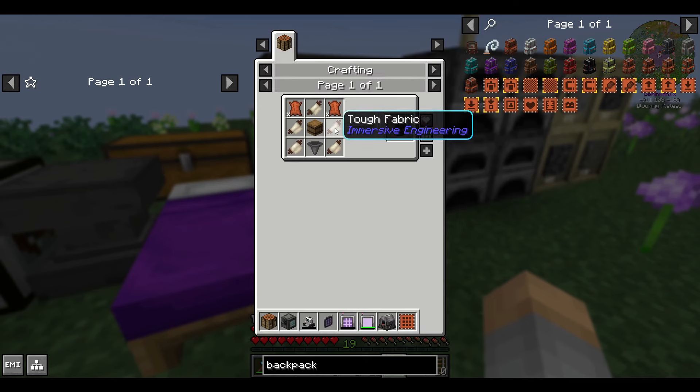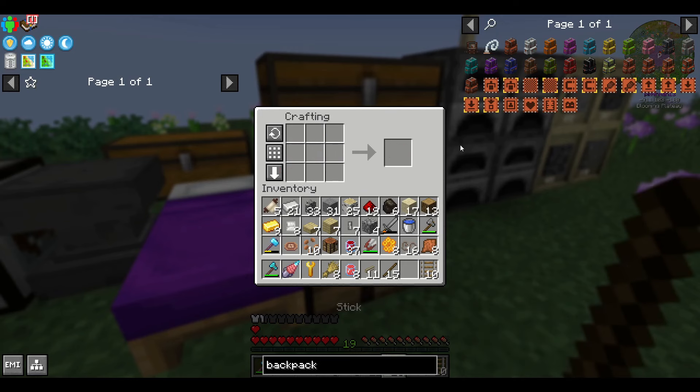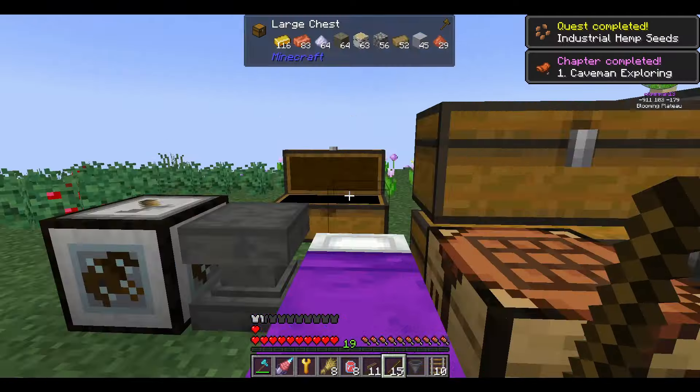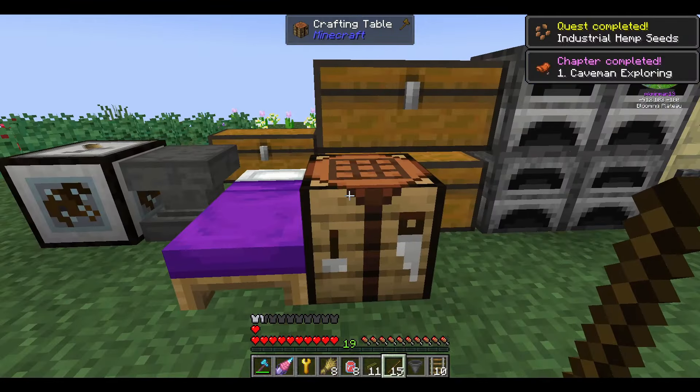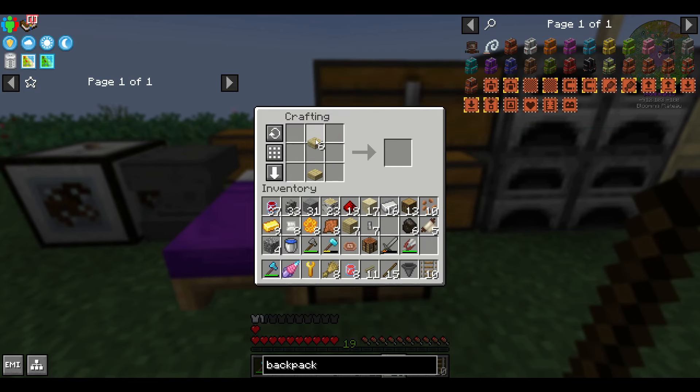My inventory is very cluttered, so how do we fix that? I can make a backpack from Sophisticated Backpacks. If you don't have any leather from cows, you can always make some from hemp turning into tough fabric, and then that around a honeycomb. Honeycombs are pretty easy to get, and as a tip, if you need bees, plant some flowers near your tree farm. As long as you're growing an oak or birch tree, it will spawn beehives.